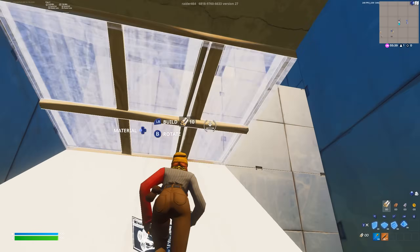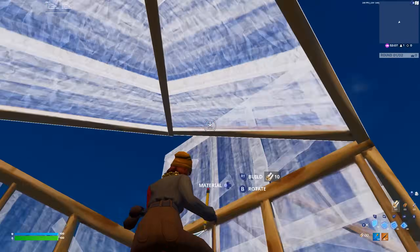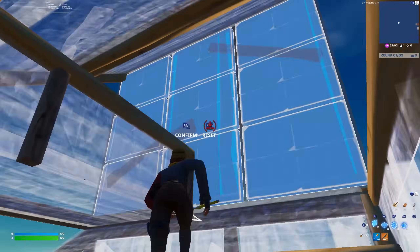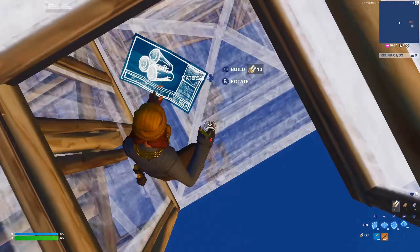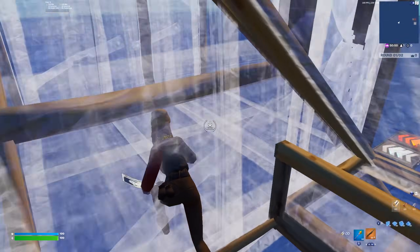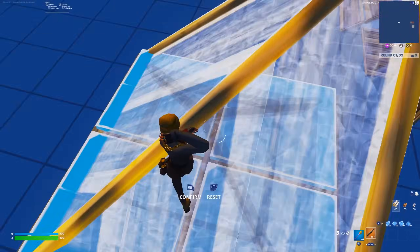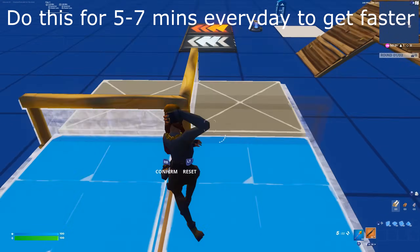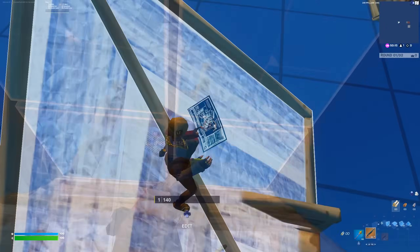Then when I'm done with that, I go into my creative map and free build for a minute. While I'm free building, I'll stop for a second, place a cone or floor, and just spam edit it doing one-tiles so that my consistency with one-tiles is faster and more consistent. I do this in between free building — just stop and start spam editing — and it makes me more consistent later on.